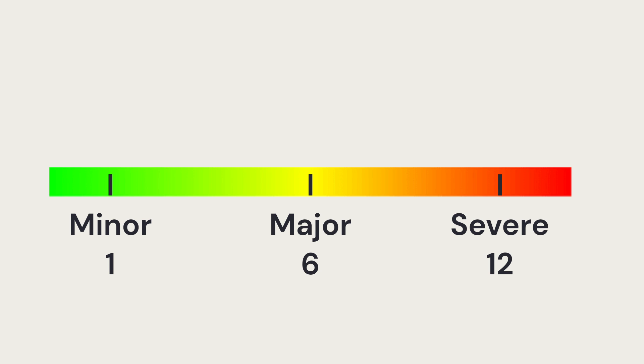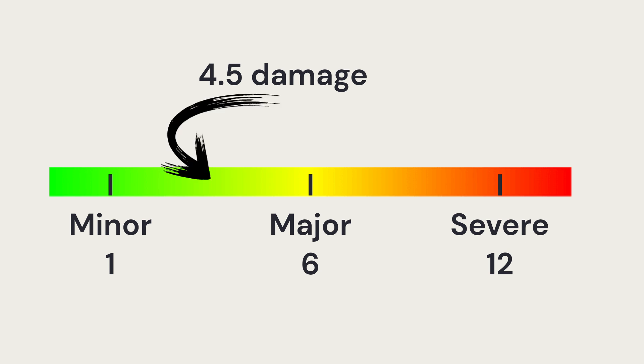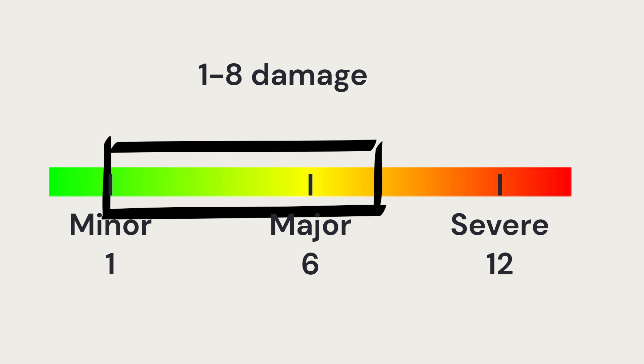Let's say a player has a minor threshold of 1, a major threshold of 6, and a severe threshold of 12. If I average a D8 out to 4.5, it will always appear between minor and major, so they'd always take 1 HP. But in fact, rolling a 6, 7, or 8 on the D8 lands between major and severe — so they'd take 2 HP. We have to find the distribution: the probability of every number rolled, see how likely it is to land in each threshold. This is a significant jump from D&D's relatively simple math.